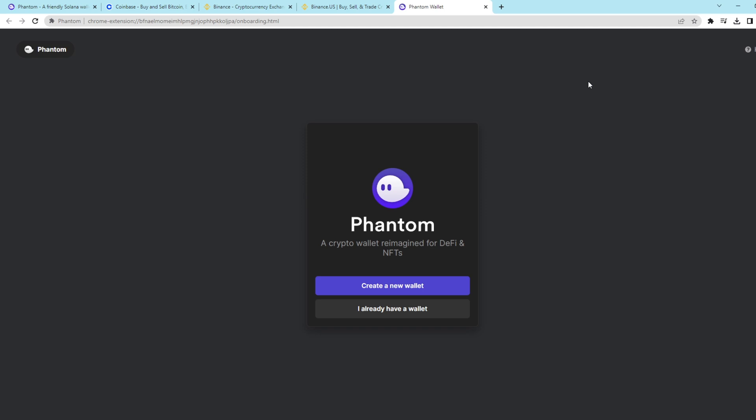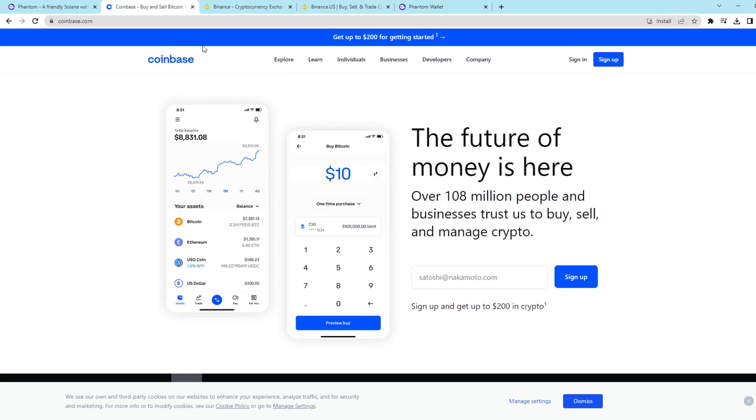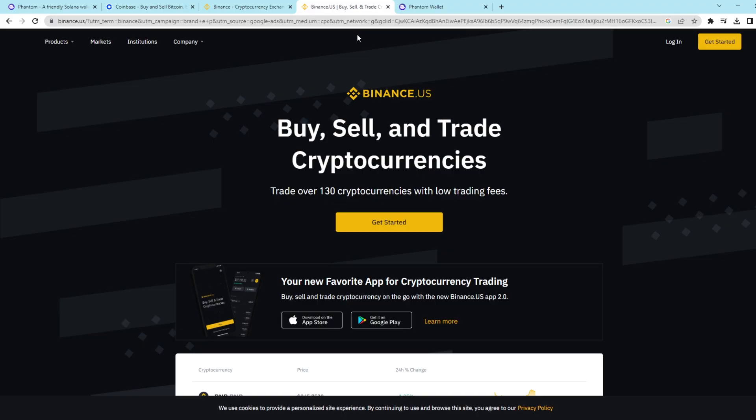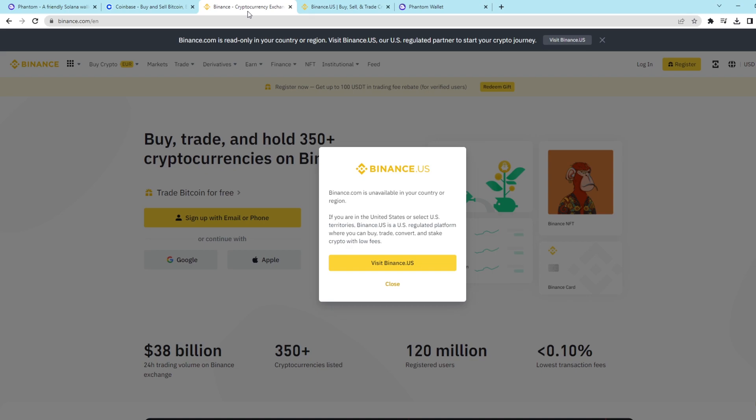Once you have your wallet created, if you want to buy ships or anything else on the Star Atlas marketplace, you're going to need to fund your wallet. To fund it, I recommend signing up for a trusted centralized exchange like Coinbase or Binance. If you are in the United States, you're going to need to use Binance.us, and if you're outside of the United States, you can use Binance.com. Once you sign up, you can purchase Solana, send it to your Phantom wallet, and swap it for the Star Atlas currency or USDC, which are the two currencies that you can buy Star Atlas assets with. I'm linking an amazing video down below that explains this part perfectly.